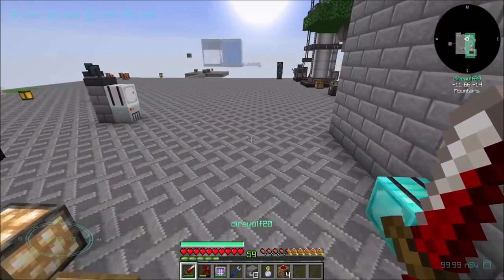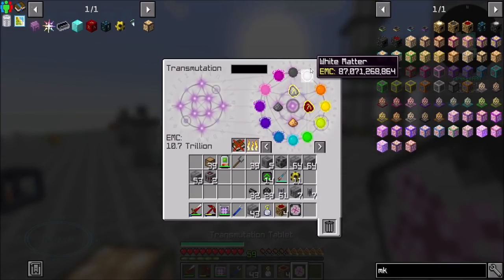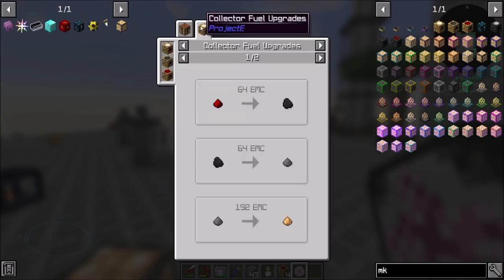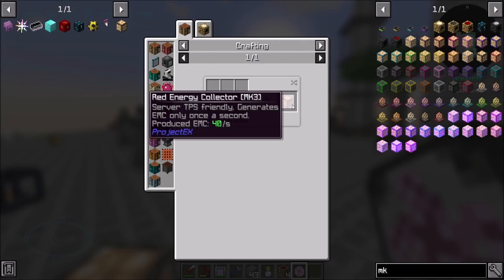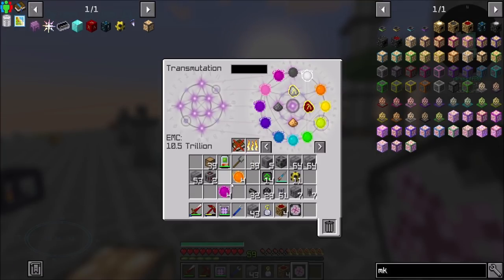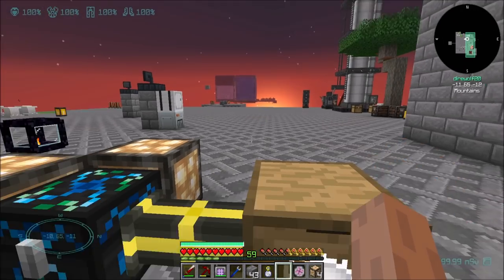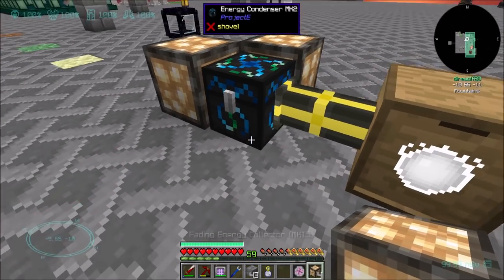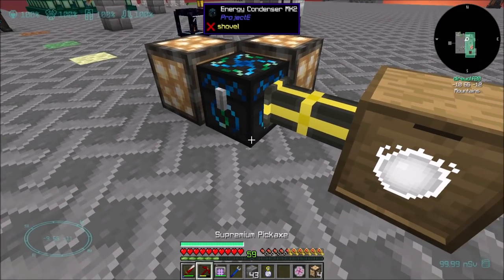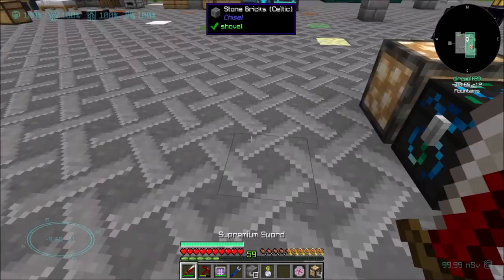So then we can upgrade these guys in the manner to which we are accustomed. The first one we do is magenta. I'm going to do this off camera because you guys have seen this enough. All right — so that is a bunch of Energy Collector Mark 15 Fadings. So that should be cool in that I can use these for many good purposes.